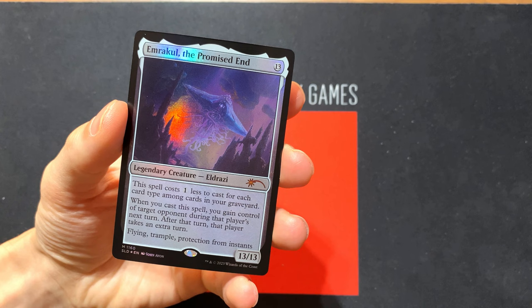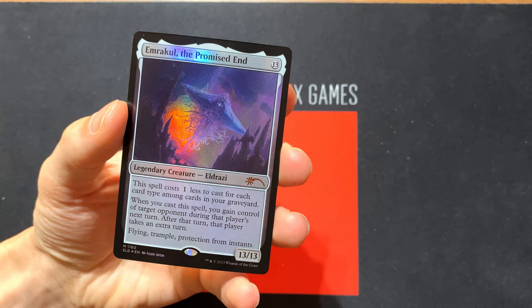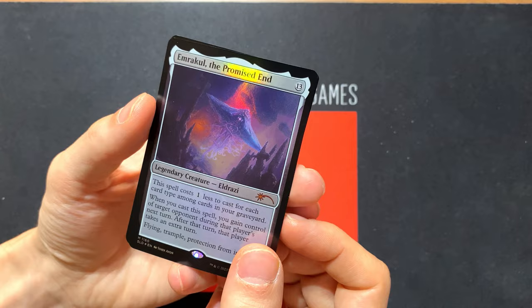It's not that you get to play it in an extra turn. Right. No one likes it, but you do get a caveat where after that turn, that player gets an extra turn. And this card has flying, trample, and protection from instants, making it very difficult to get rid of. Super gnarly card — you can cheat it out a little bit. That's probably like a $50 card. It's easily worth the whole thing.